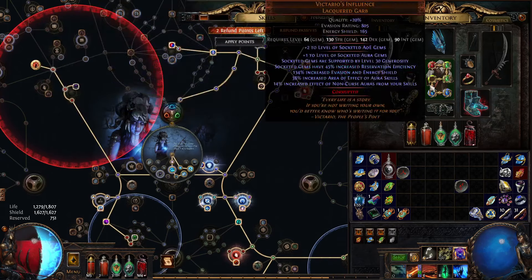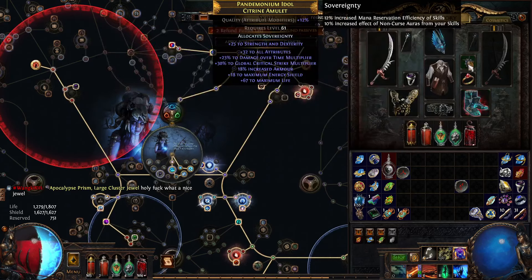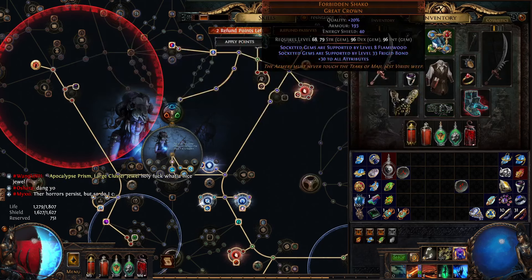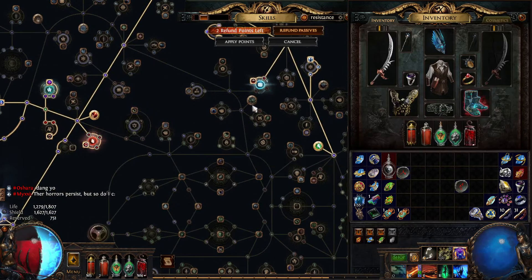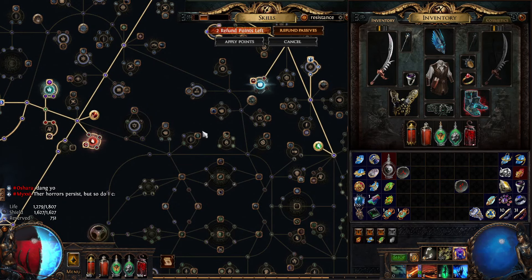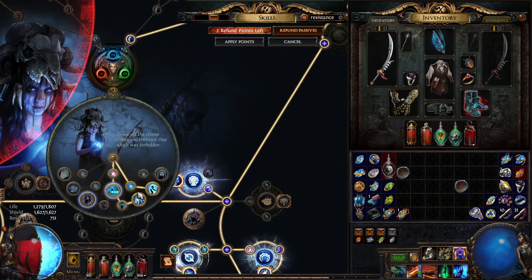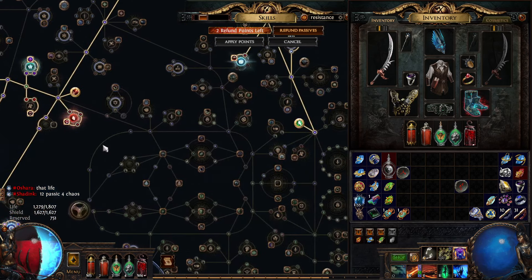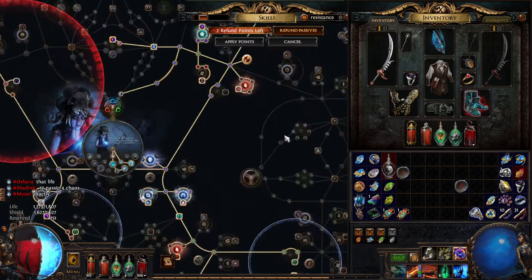I've shown the gems here — got some links for automation, got a Phase Run to help with speed. It's very early gear for life. I'm using Corrupted Soul with high levels of life, converting to energy shield, getting some extra energy shield, and Ghost Stance to help regen some of that energy shield. I'm not sure if I need Vile Bastion but I have it there just in case. I've also got Petrified Blood with a little bit of increased effect.